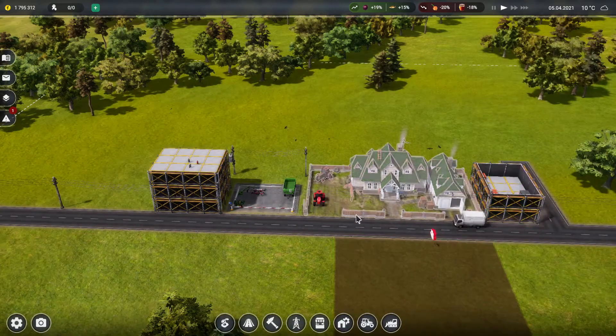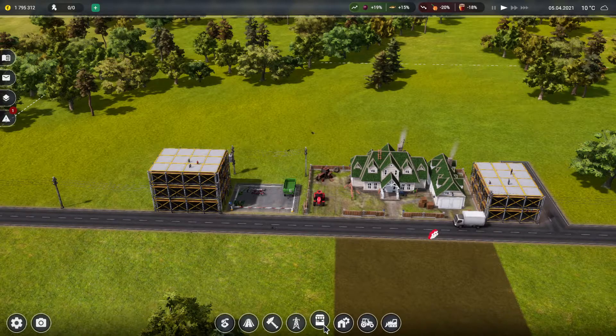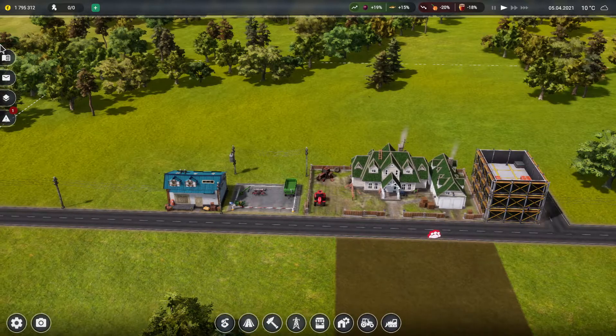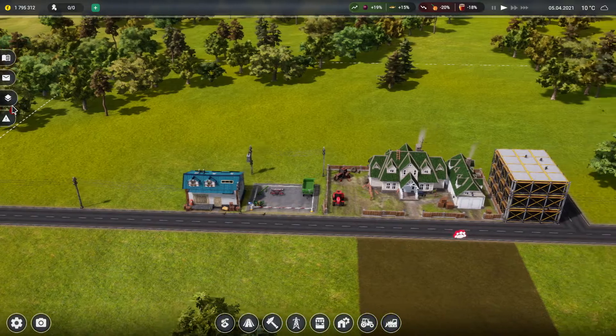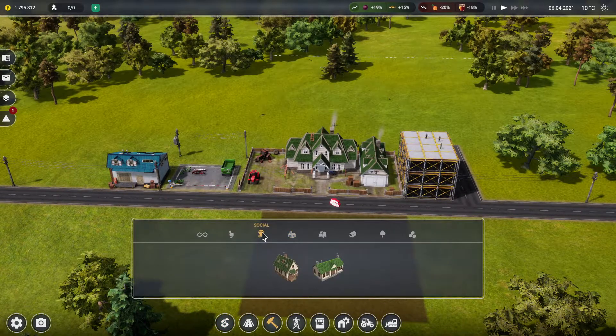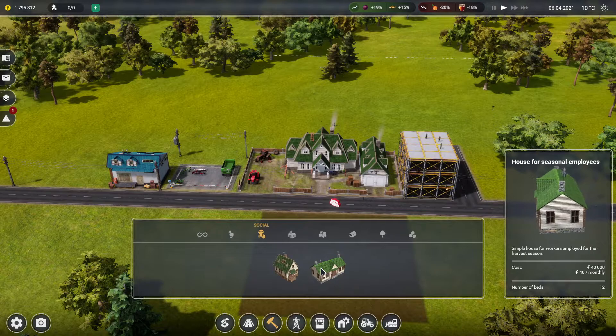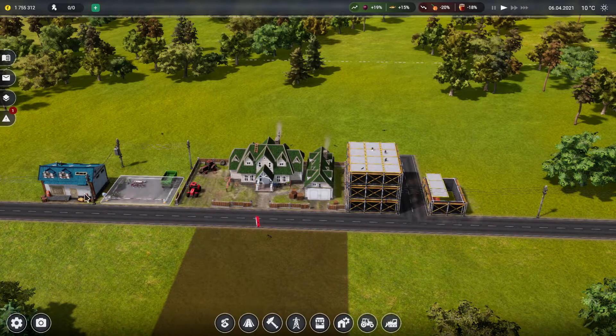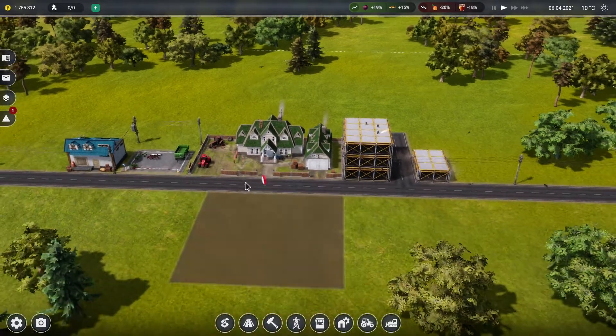I need employees somehow. How do I get employees? Probably somewhere in management — yes. I was very bad at the training so I have no idea how to do this, but it will work out probably. There's a social house for permanent and seasonal workers — I need seasonal employees. Let's build it here.